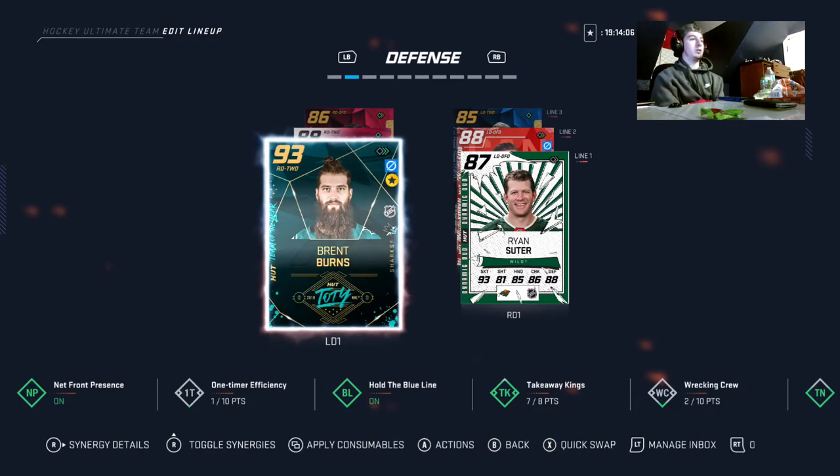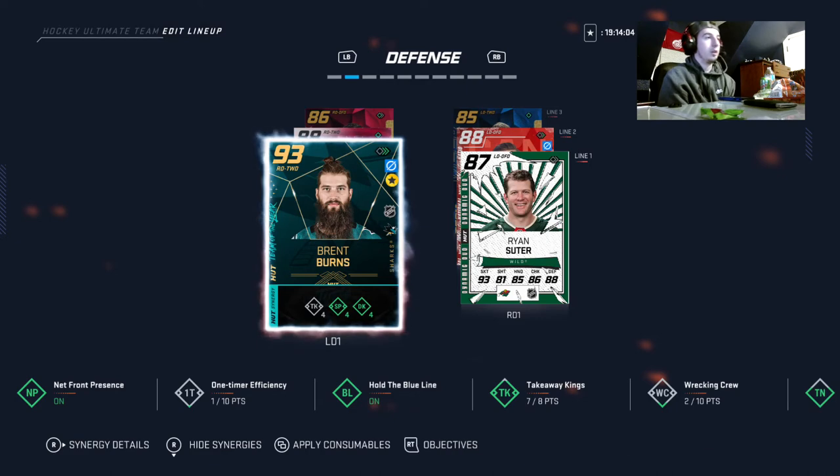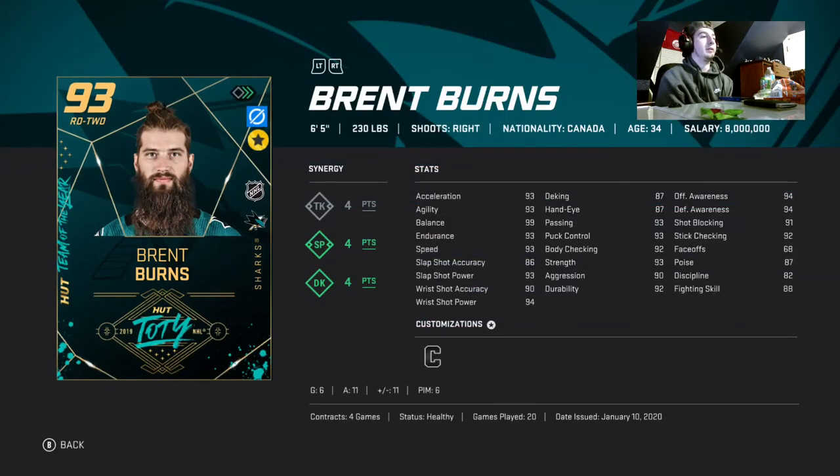Now for the defense — Brent Burns. I'm going to assume somebody has a Team of the Year card on their team. A lot of people have Team of the Year, so I'm avoiding him since he's untradeable — I'm not putting him into the team cost. With him it'd be a two-million team, without him it's a one-million team build.